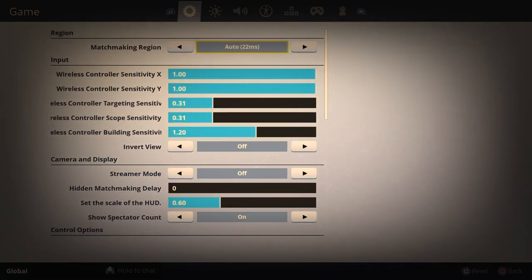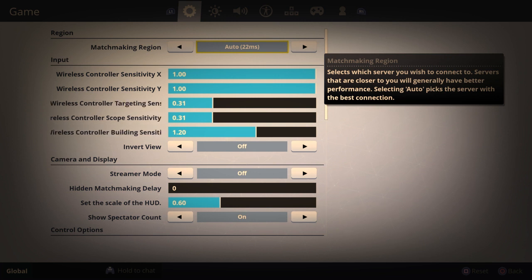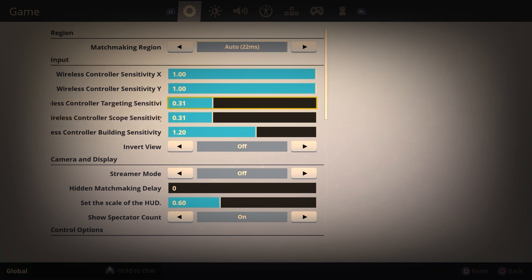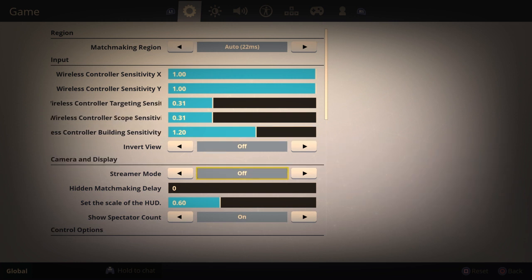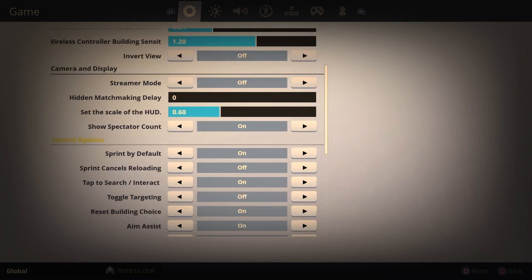For Y sensitivity and X sensitivity on wireless controller, I use 1.1, but 1010. For targeting and scope, I use 0.31 on both. For building sensitivity, which is a new feature, I use 1.20. I'll be scale at a hard 0.60, because I do have it quite small, as you might realise in my streams.